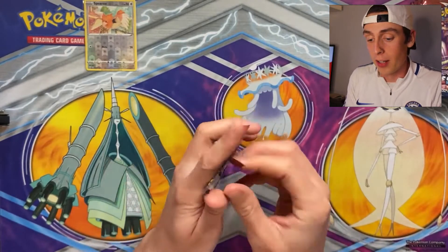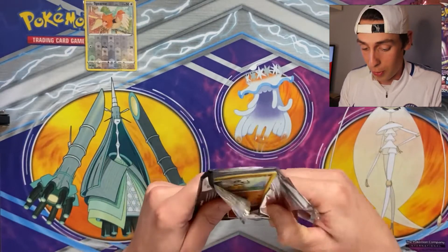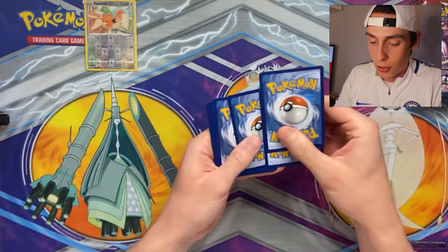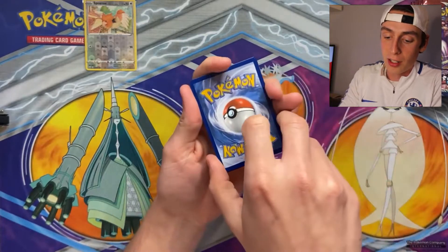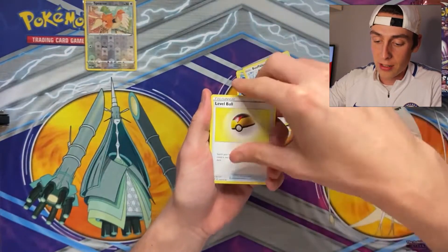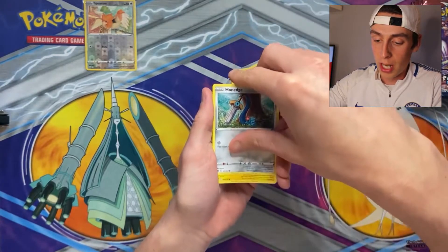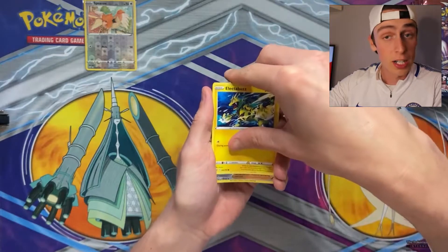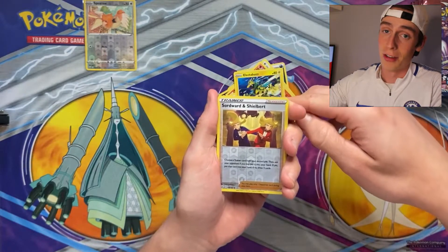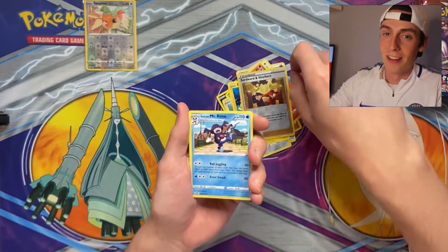Second pack, Empoleon on the front. Let's find something big in this video. I just need to slow myself down and calm down. We have a Darkness energy again. Bruxish, Bouffalant, Level Ball, Cubone, Murkrow, Tepig Single Strike, Honedge, Electabuzz — very good Pokemon. We have a Reverse Holo Swordward and Shieldbert, very odd card, look a bit like Jedward. And for the rare we have a Galarian Mr. Rime again. Two stinkers to start off the video.